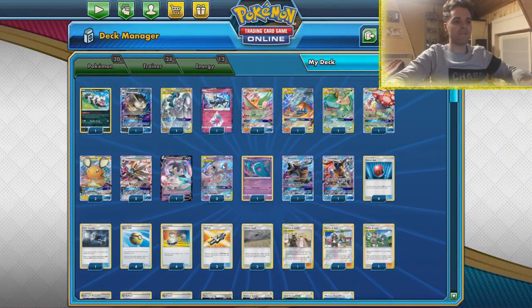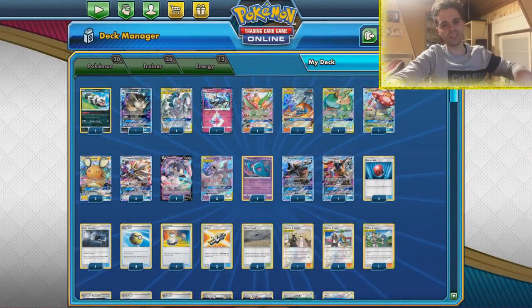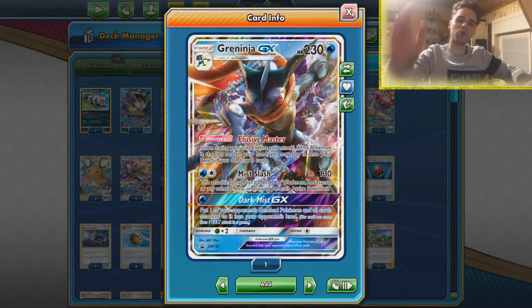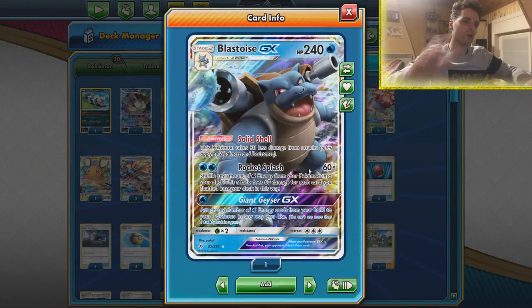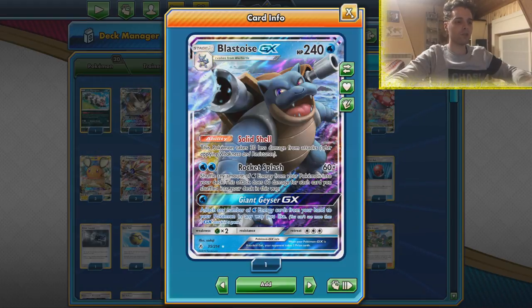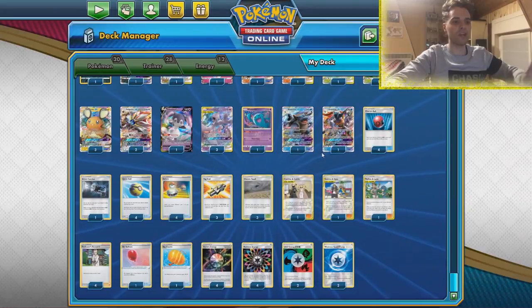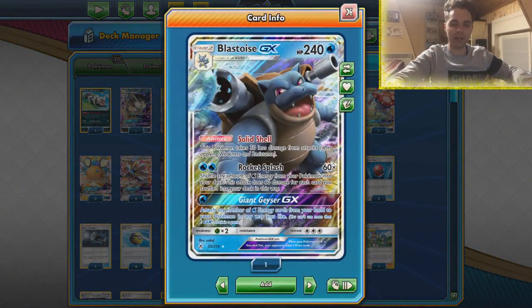We can use Solburst GX and accelerate 5 energies from the deck immediately onto our Pokémon, and that does include special energies, so that way Mewtwo is set up. Then we have the Perfection ability kicking in, and we just need to get some attackers in the discard pile so we can start using their attacks. Miss Slash if you're up against Obstagoon — go through them immediately, very easily.